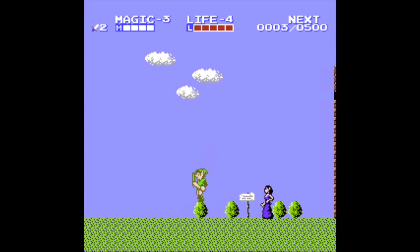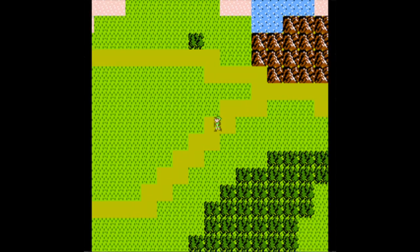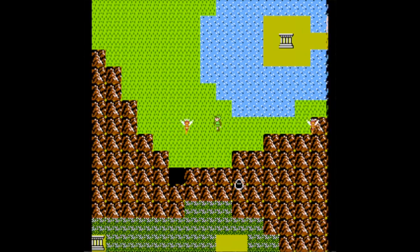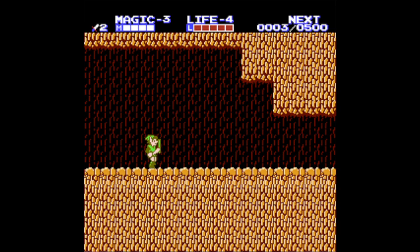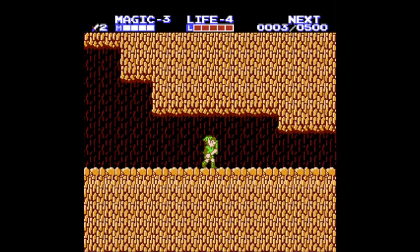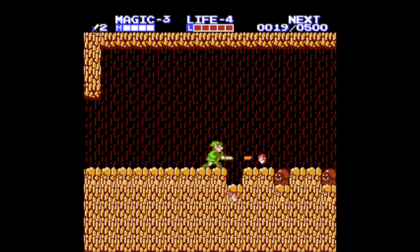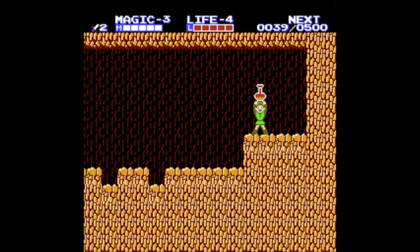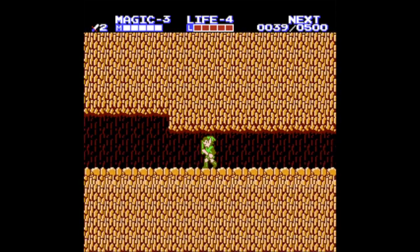Let's head out of here and go down around here, down into this cave. Let's head into this cave — I think this will be a magic container. Let's kill these things — Octorox — and yeah, a magic container. I think there are three in total of both magic and life containers, and we have one of each, so only two more to go.